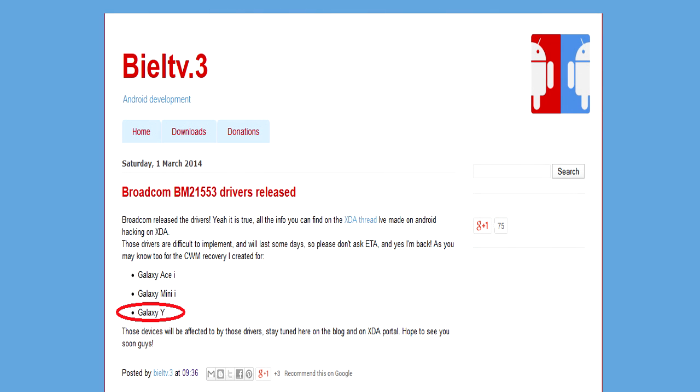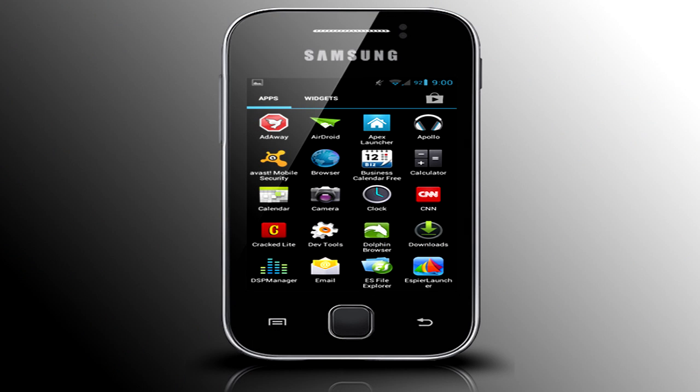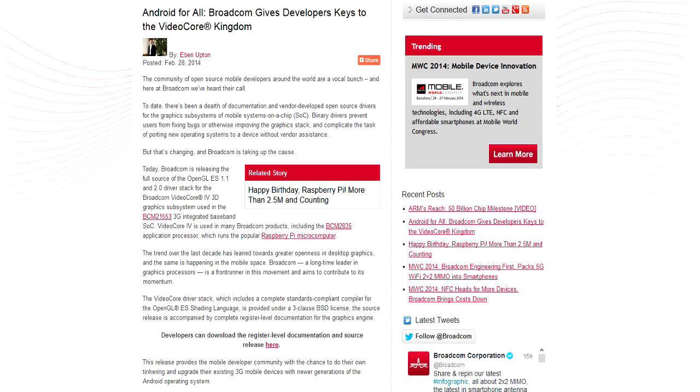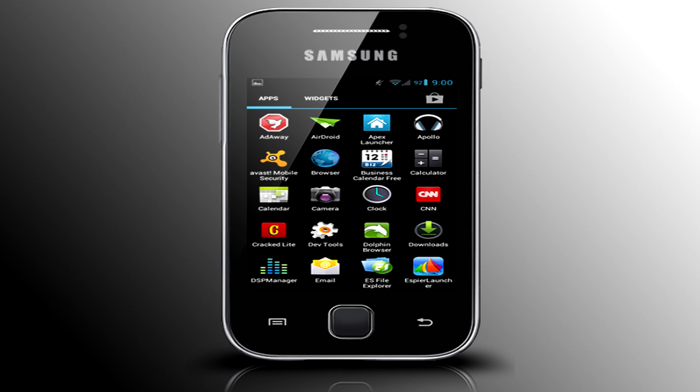So stay tuned and be sure to check the blog daily for any updates regarding this revolutionary news. I am constantly checking for any progress, updates, and beta releases of CyanogenMod 9 for the Galaxy Y. Let me know in the comments what you think about this — do you believe the Galaxy Y will actually get a stable CyanogenMod 9 ROM? Will we finally see Ice Cream Sandwich running on the Galaxy Y with no bugs, decent hardware decoding, and great performance? Let me know in the comments.